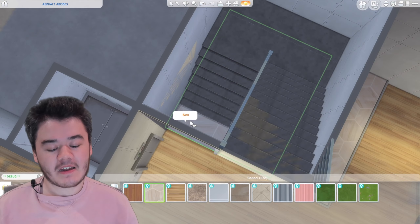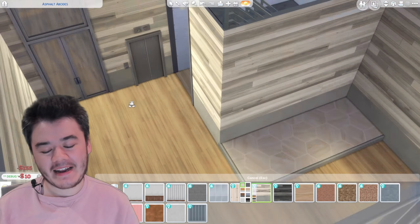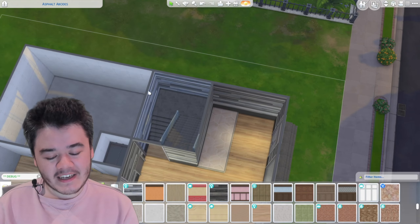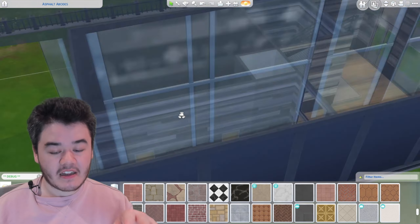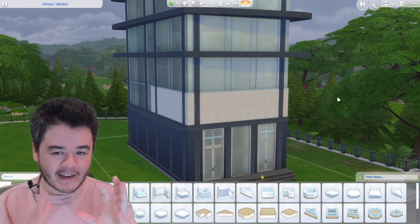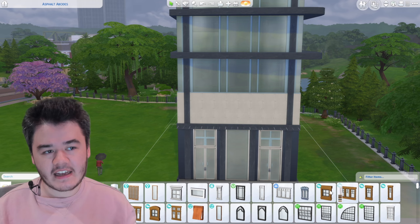It depends on what type of gameplay you like — you can get rid of it if you don't want it. It was also an excuse to use platforms; I'm loving platforms in The Sims 4. Another thing I really like is that for the rooms you're not going to go into — like the other apartments belonging to other people — I found a way to black them out. You have to lock the doors, but it's not intrusive.